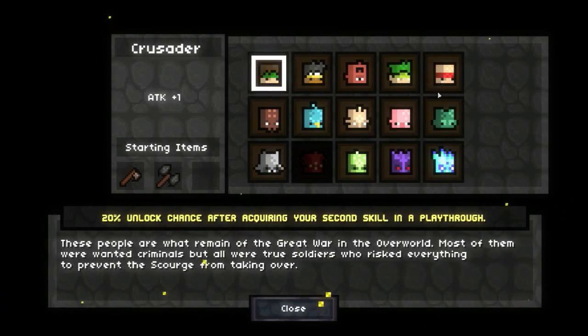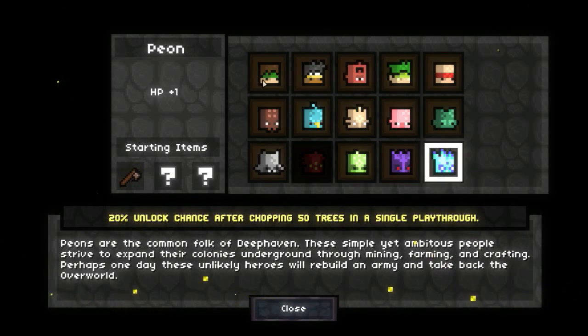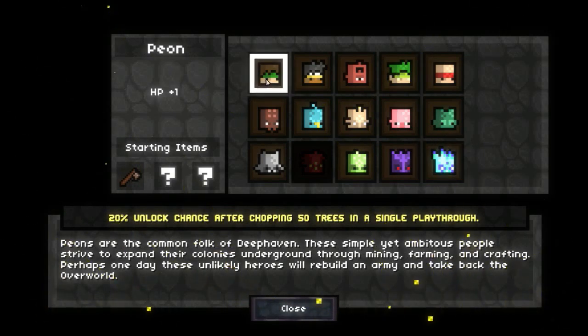Each class has a different unlock requirement. My personal favorite: to get the spirit class, I have to beat Axelark III, the spirit knight boss — a side boss you trigger by purchasing a spirit gem in the last three levels and breaking it in any level other than town, which summons Axelark. Beating him grants the spirit class, which has a high amount of health and a really high boost to attack.